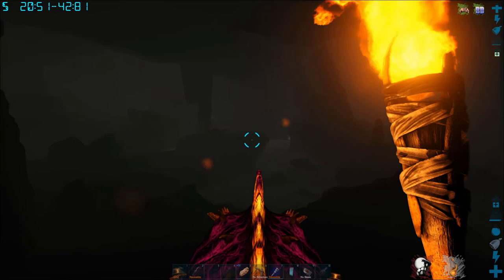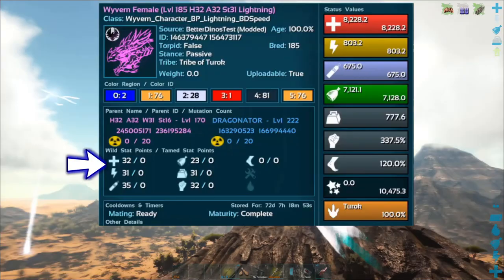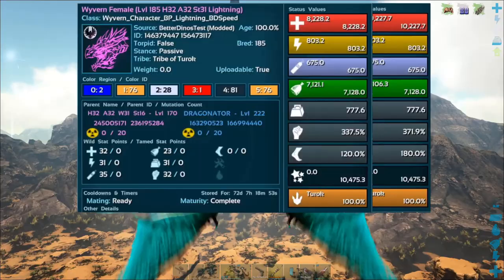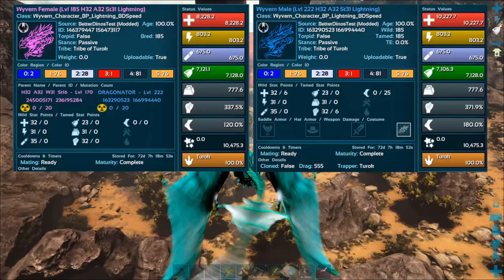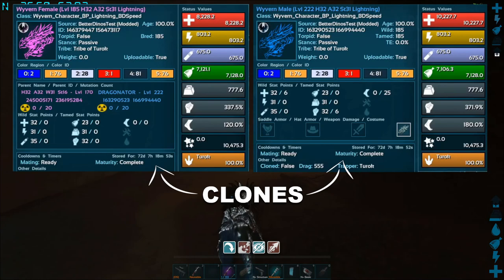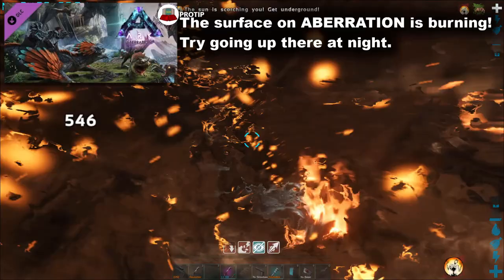Never take your breeding dinos out to fight — you cannot afford to lose them since they should have your best stat lines. Take a look at their max level; it's the addition of all the individual stats. Do your best to find wild dinos that maximize the stats you want. Every time two dinos breed, their child will randomly inherit the parents' base stats, ignoring levels gained after taming. If the baby took all the best stats from both parents, use it to replace one of the parents — incest doesn't matter in this game. If you're patient and only replace parents with objectively better babies, you'll eventually always get the best stat line on each new baby. Mutations can randomly increase a stat or change the creature's color scheme — check out a mutation guide if you want to min-max your breeding.